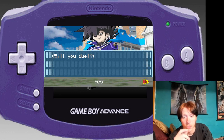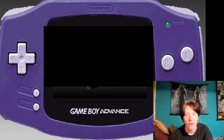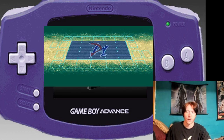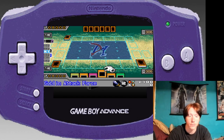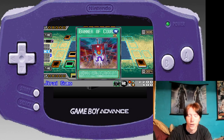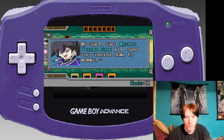Now that we're in Ra Yellow we can battle Chazz Princeton. Come on Orange Rush — what are you scared of getting humiliated? He uses XYZ Dragon Cannon, and I use a ton of trash. My spell card Mystic Plasma Zone will send you running home to mommy.